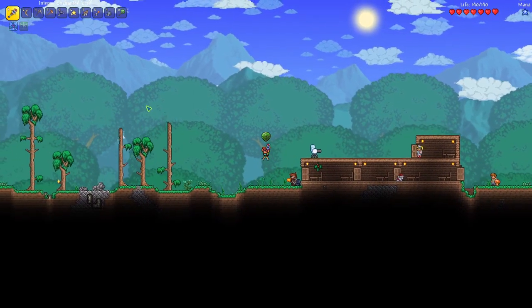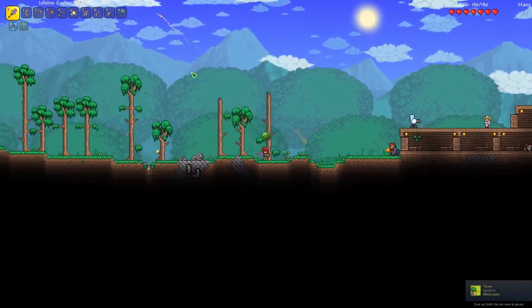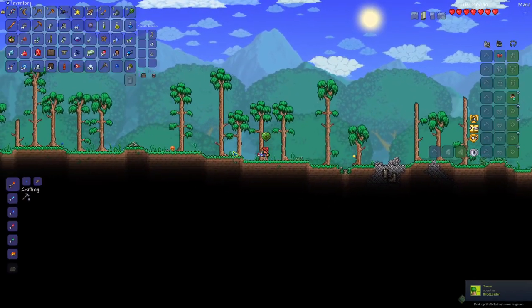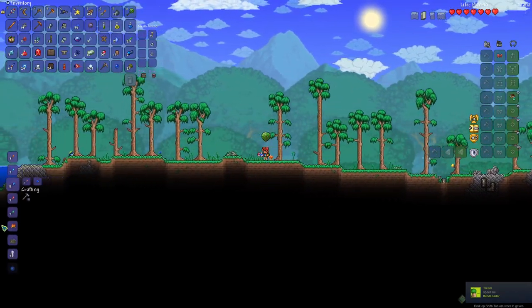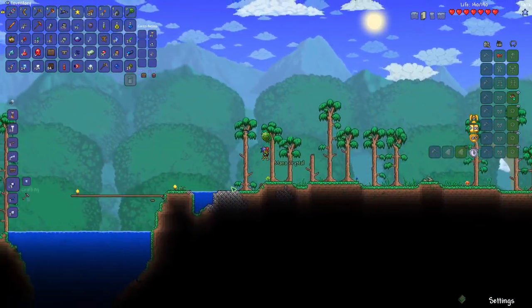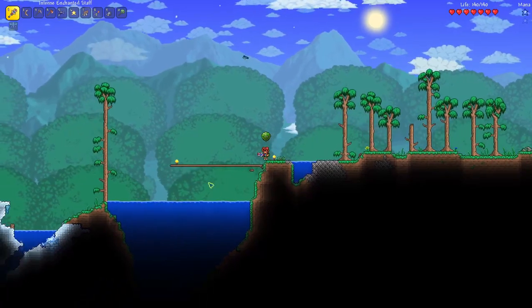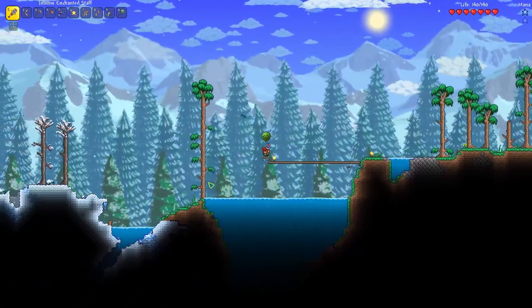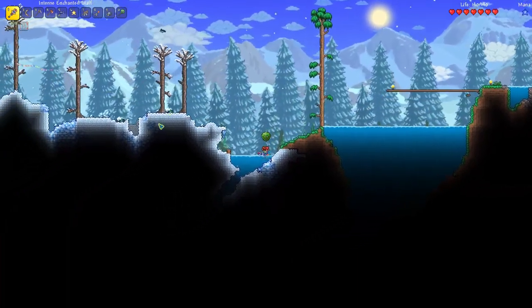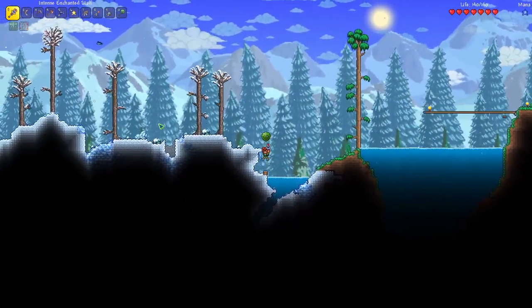Let me move back to the biome. We also got this new weapon from the Thorium mod in the last video, so hopefully that makes us a little bit stronger. We don't really have any mana though — maybe we can create another mana star. There we go, so we at least have some more mana. But first, before we go to the biome, let's quickly check out the stranded ship biome from the Split mod and see if we can find some more items there.